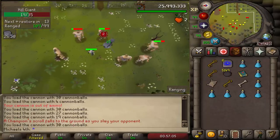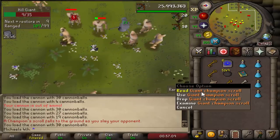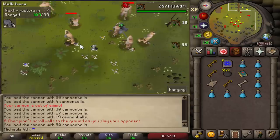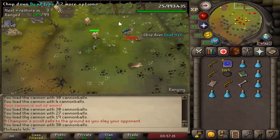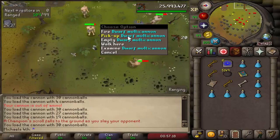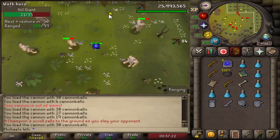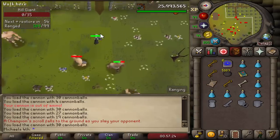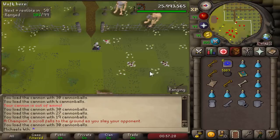After 6,500-ish hill giants, I finally got myself my giant champion scroll. I did it here in Cia — you can stand right here and have the cannon shoot around there and kill loads of them. I think it's like 600 or more kills an hour, so it's actually quite okay, but I still had to do it for like 10 hours. Quite long for that one scroll.